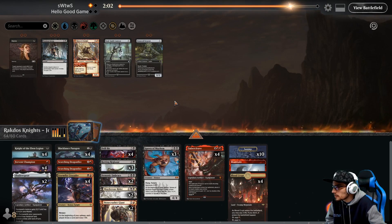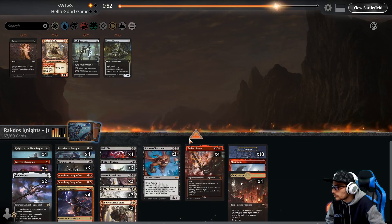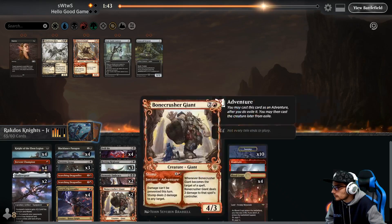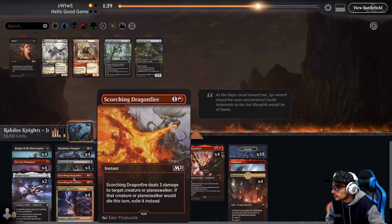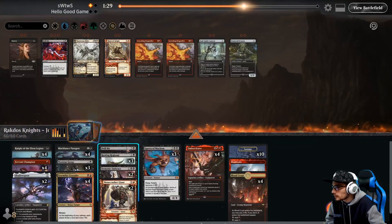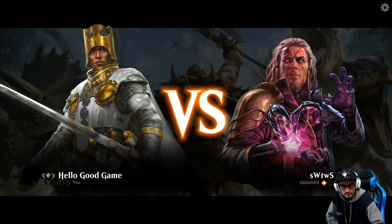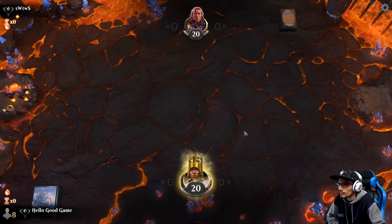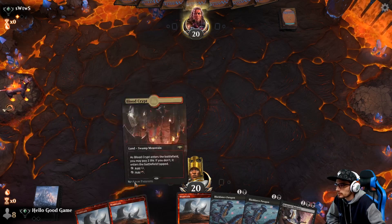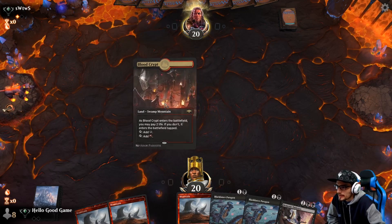I like Drill Bit but at the same time — Shadow Spear is going to be very helpful. Playing first please, playing first please — that's a lot of land again, whatever. No removal either. We probably should have tossed this for a new hand. Most games are won through the mulligan, right?